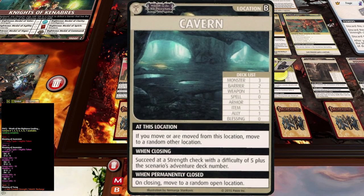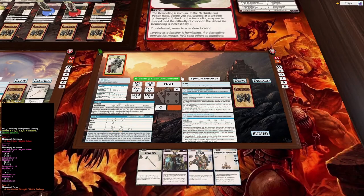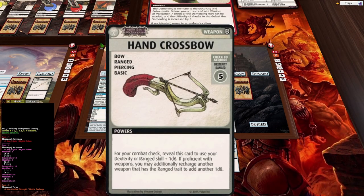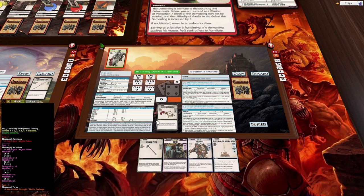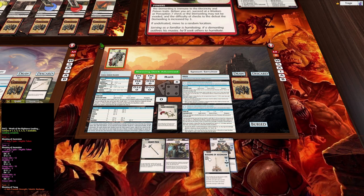Sheila is at the Cabin now. Nothing fancy going on - if we leave the cabin we have to go to a random location, so it slows us down. She draws a crossbow - range dexterity five. Her dexterity is actually four, and her intelligence is also four, which is really lame. Anything that uses intelligence or dexterity, she sucks at - automatic fail. We've got a blessing so let's use that.